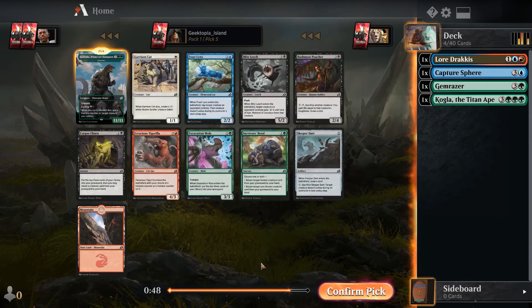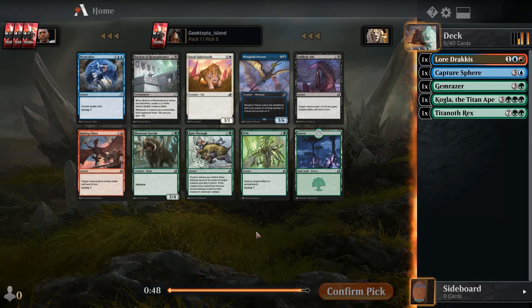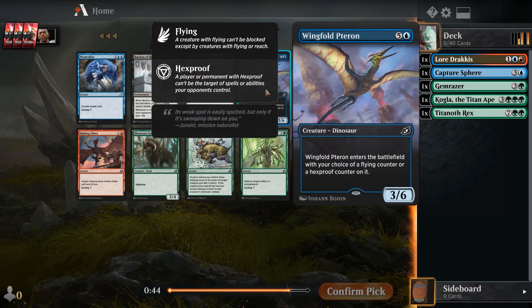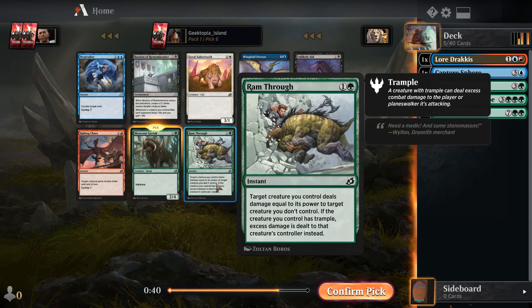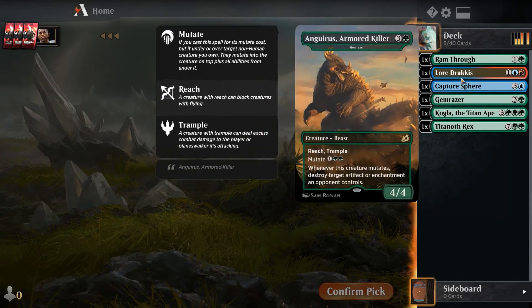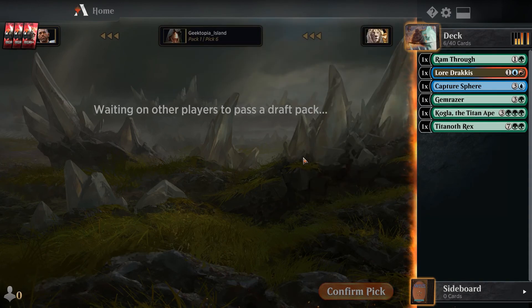We probably won't be casting it but we're giving things trample and that's always just good. We're going to get Ram Through - it's a common and it destroys the battlefield every time, it's insane. Since we're playing blue/green we need as much control as possible.